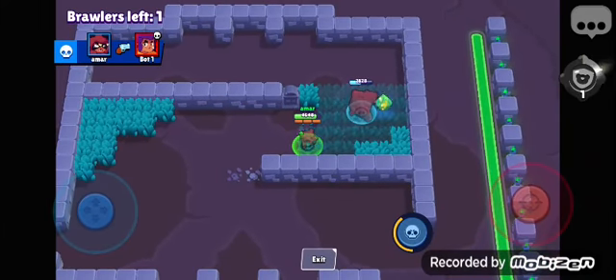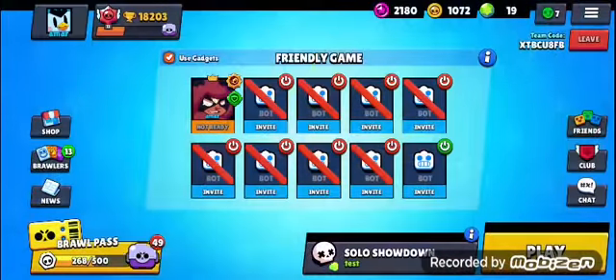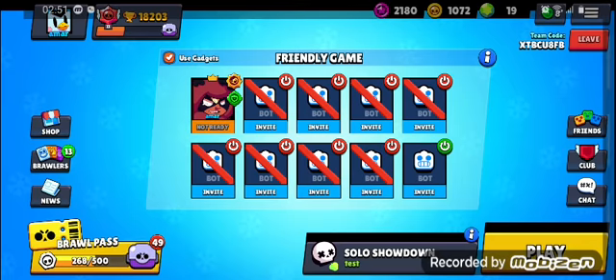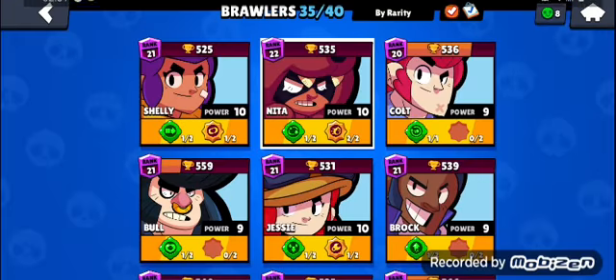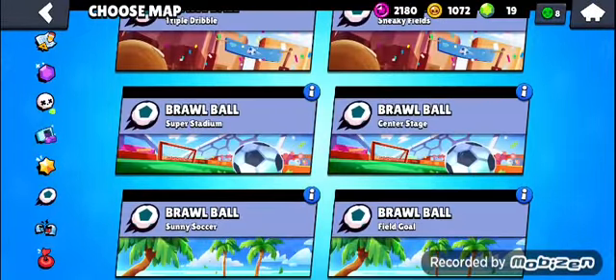That's basically it. I wonder why this wasn't selected — I wonder why. Now, with Nita, Bruce will not stop in place but will go around you, around the player. If there's no player, like if you're playing 3v3, yeah, that's basically it. There's nothing really that useful about her, so I suggest using this in heist.